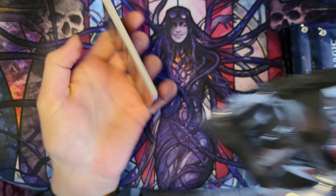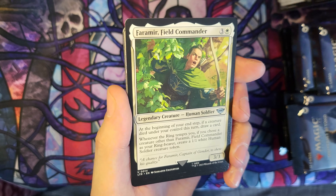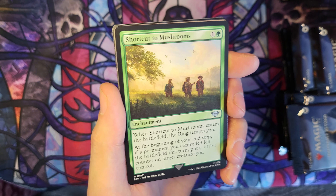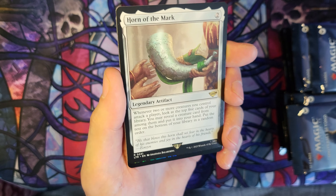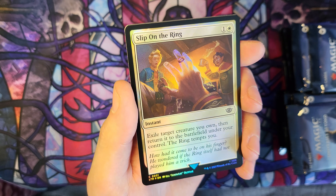Next pack — no mythics just yet, or any of the big hitters, but we've still got plenty of time. Baromir Field Commander. Dunedain Rangers. Shortcut to Mushrooms. Knights of Dol Amroth Borderless. And Horn of the Mark. And we've got a foil Slip On the Ring.